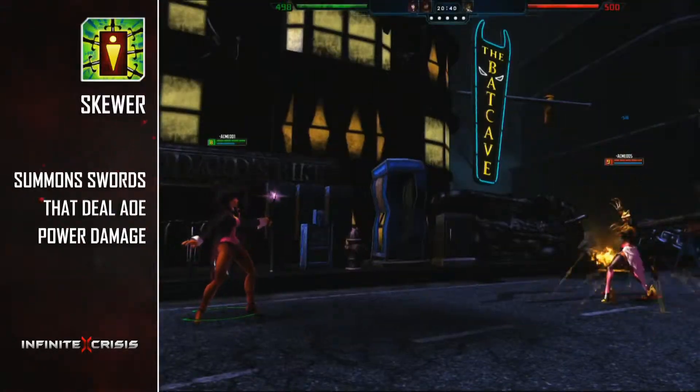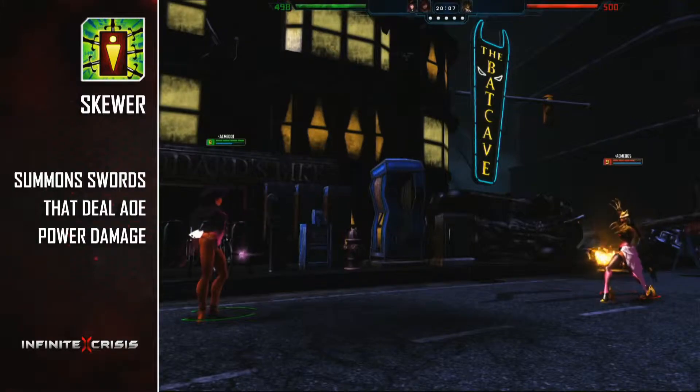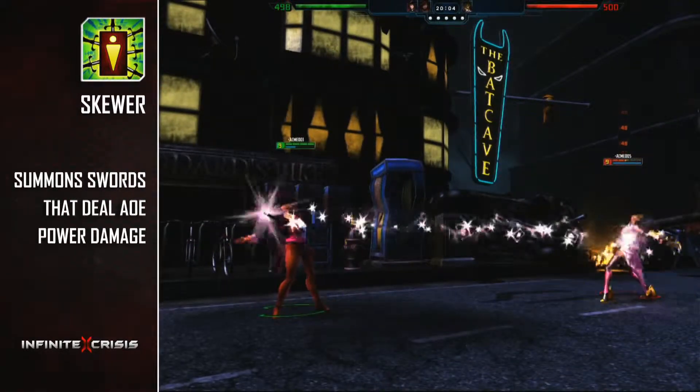Skewer summons swords that damage enemies in an area. If an enemy marked with Punish takes damage from Skewer, it will instantly detonate Punish.